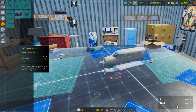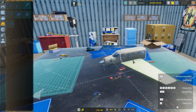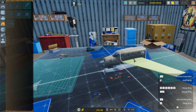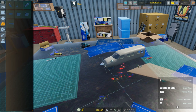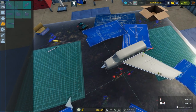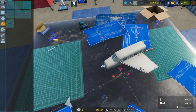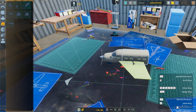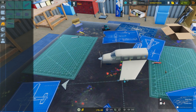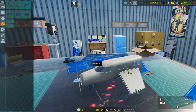Now the Rutan Boomerang has a forward-swept wing and I'm not super sure we can do that. It automatically does symmetry — I don't want symmetry. It doesn't want to have a forward sweep. We could just rotate it, kind of like that. Probably not — I don't know if it'll realize that it's backwards or not.